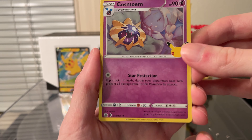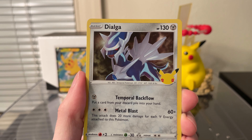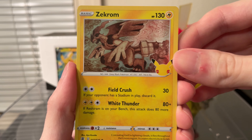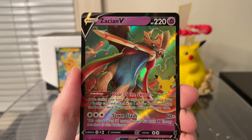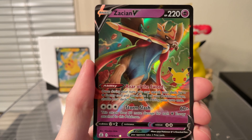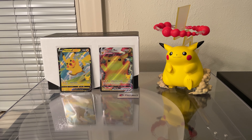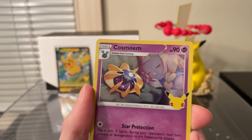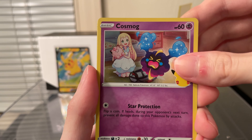The next pack has a Cosmoem, Dialga, and Zekrom — so no two Charizards in a row — and a Zacian V. Why can I only pull Zacian? This is my fourth or fifth one and I still need Zamazenta. The following pack has a Zekrom, Cosmoem, Cosmog, and a Lunala — nothing in that one either.